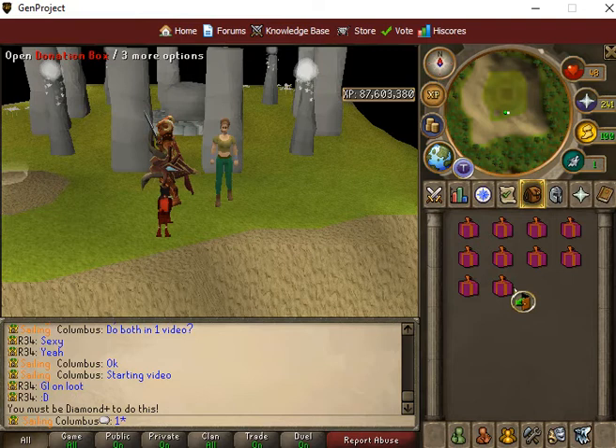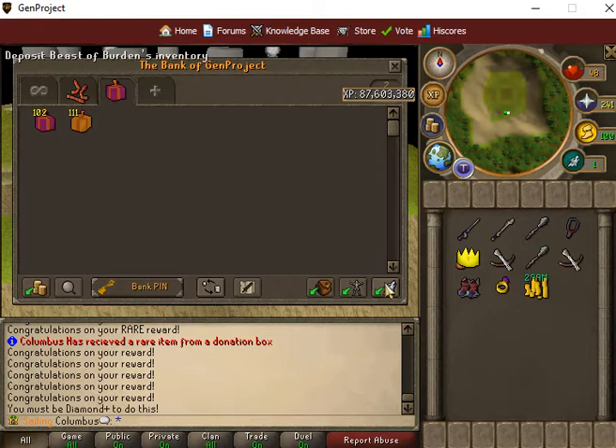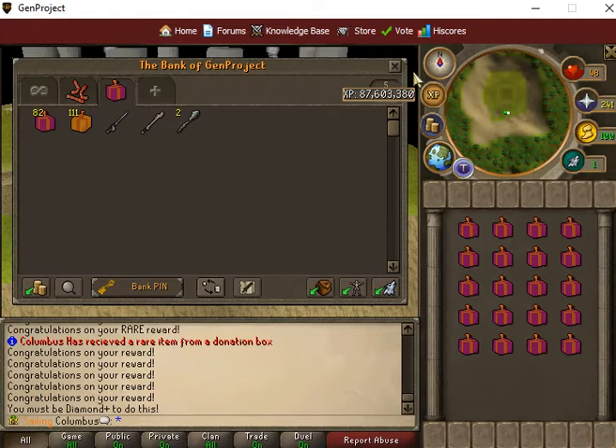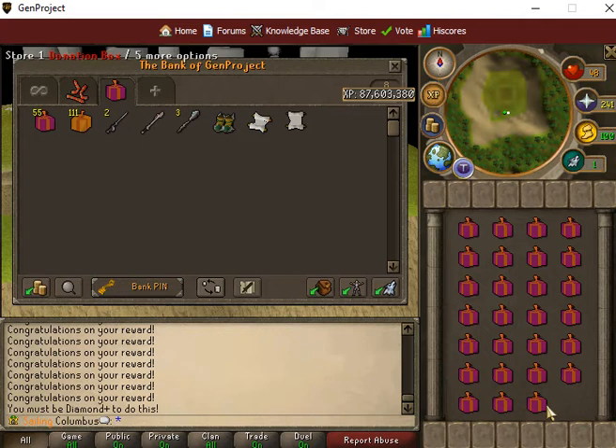Oh, I see rapier, karasi. Look at these rewards — party hat! Oh my goodness. Have you seen any kind of rewards from donation boxes like this before? I do not think so. Look at that. We're going to check out some more stuff now. I mean, look at all these rewards. That's insane. I'm actually getting excited.